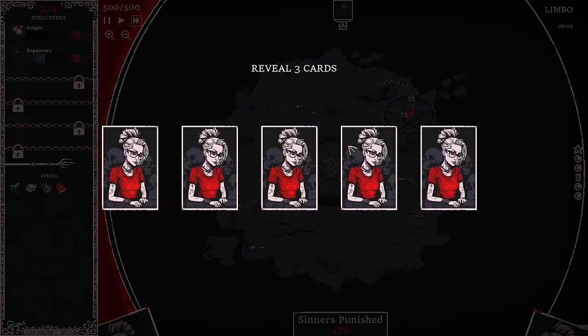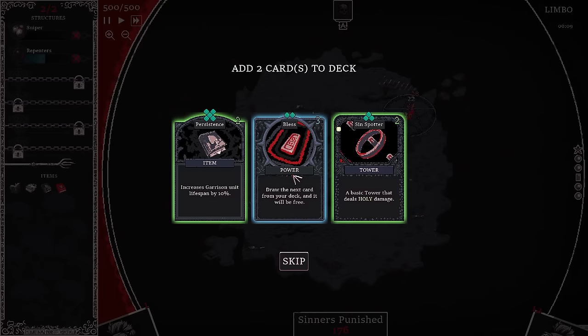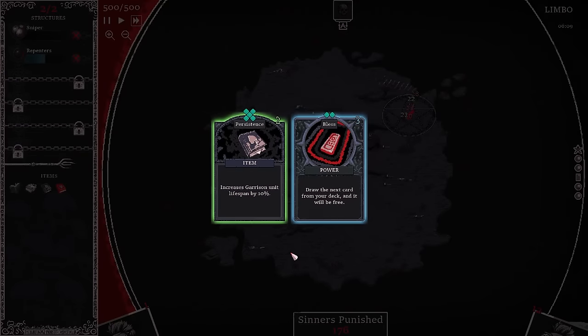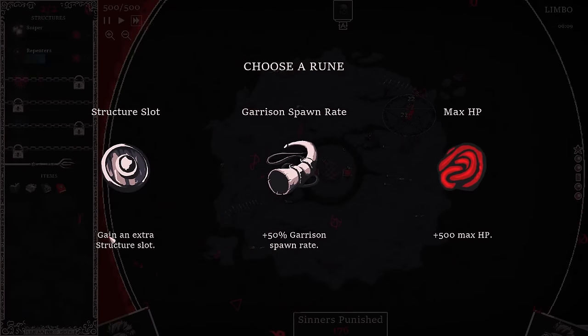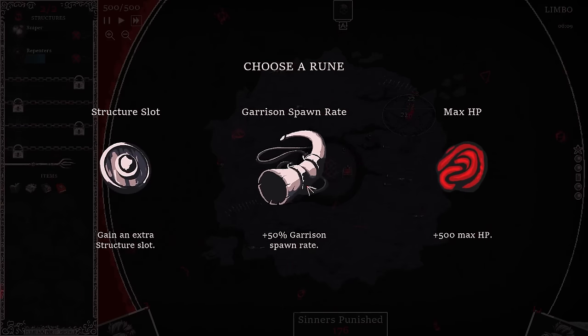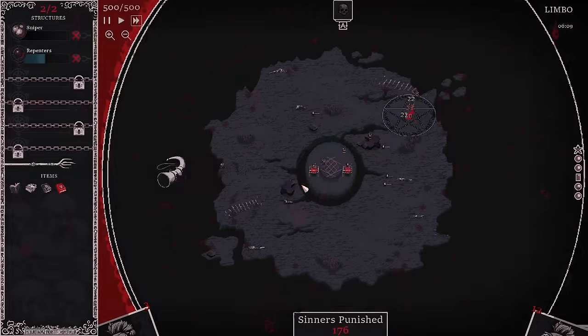We're taking them down just fine. That was the boss fight, and we get to choose two of three cards. I got one blue. I'm definitely going to get Blessed — it essentially draws a card and makes that card free. We'll get the garrison one since we're doing a garrison build. We get an extra structure slot, which is fantastic. I can literally double my HP or get 50% garrison spawn rate. The garrison spawn rate makes the most sense for a garrison build.